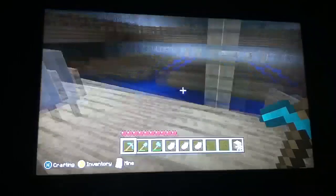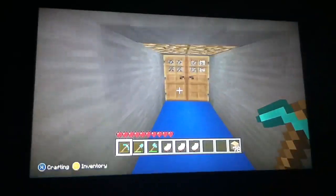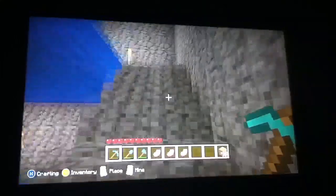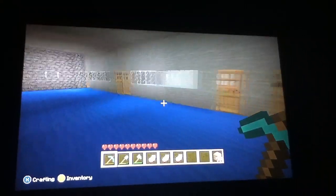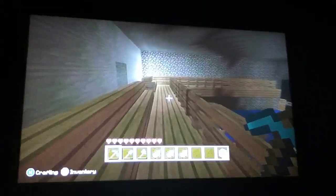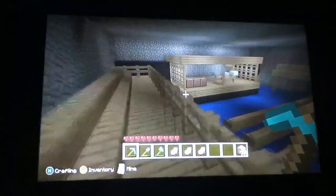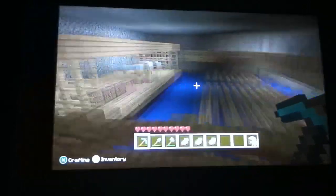We're going to show you the upstairs now — balconies with seats. We have glowstone on the roof there. Coming upstairs, we have food parlours again. You have the balconies, just sitting up and watching the stage. VIP seats, you could call them, if you wanted.